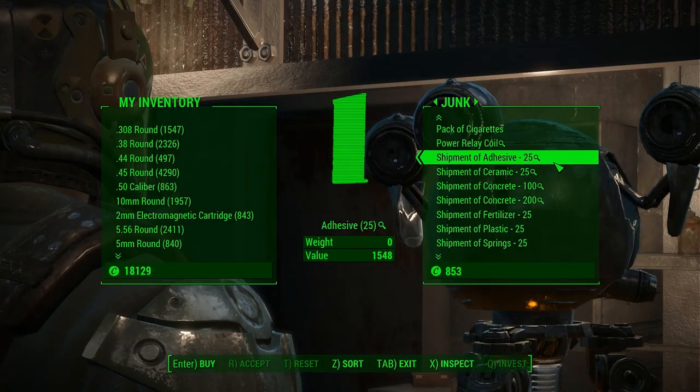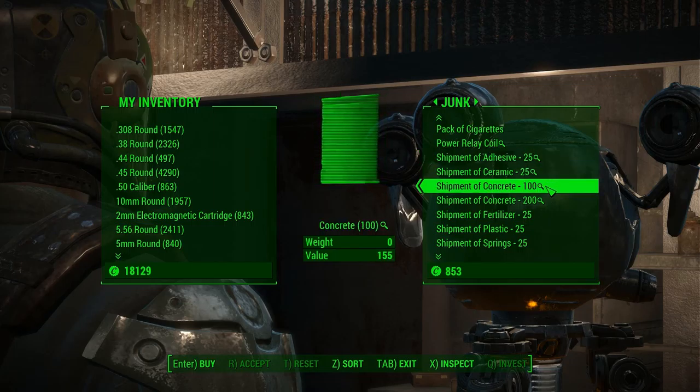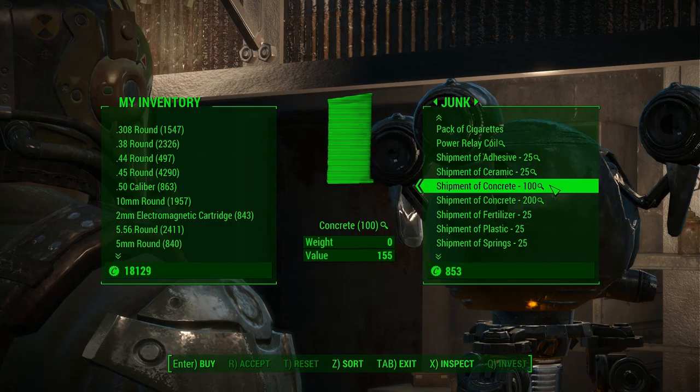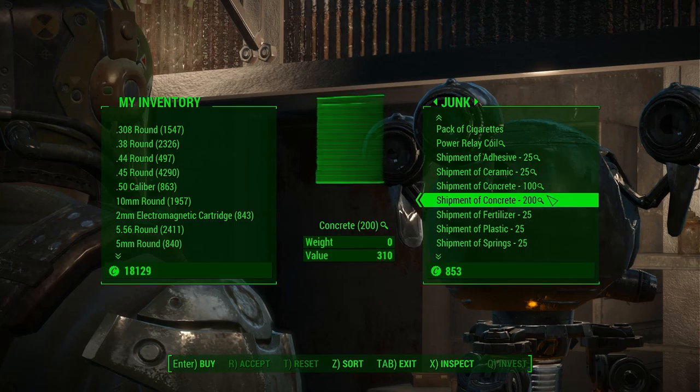Another thing they've done is those vendors that sell shipments of concrete now sell three times as much. You can get a shipment of concrete for a hundred, or a shipment of concrete for two hundred, or get both if you want, because apparently they're expecting you to use a lot of concrete to do some major building here. Thunderdomes don't come cheap.